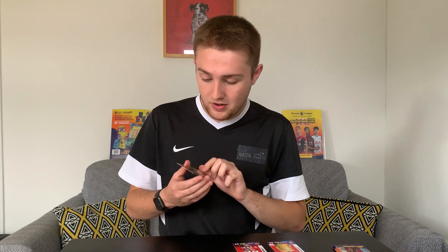Then we've got Alex McCarthy, the Southampton goalkeeper - not a bad player, I think he's been called up to England once or twice. Moussa Sissoko of Spurs. And then we've got our first Sheffield United card of the collection, which is quite nice - that is Jack Robinson of Sheffield United, the defender. And we've finished with another Elite card - Jake Livermore there of West Bromwich Albion, formerly of Hull City and Tottenham. This is turning into a very good pack opening.